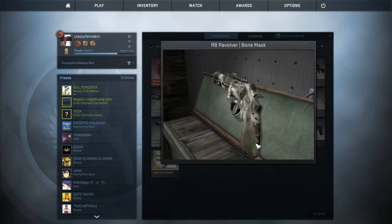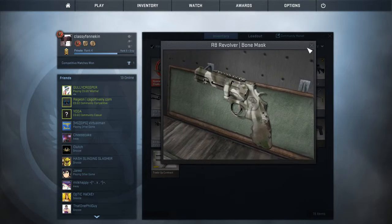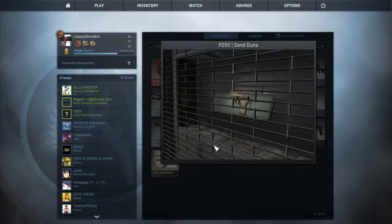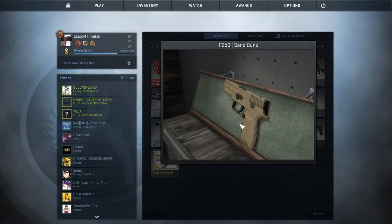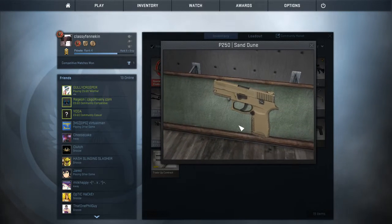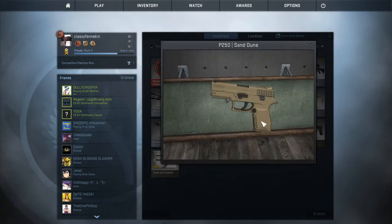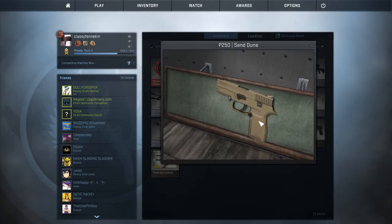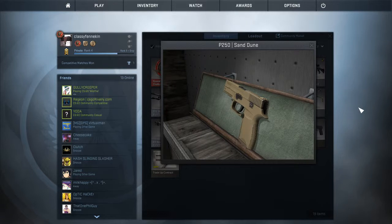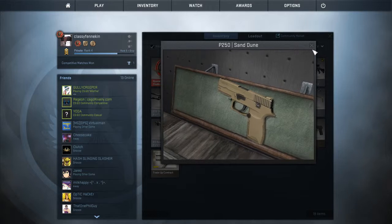This is my R8 Bone Mask — it's in really good condition still. And this is my P250 Sand Dune. The reason I wanted this is I want to make it a meme — I'm going to put a Phase sticker, an MLG sticker, and a Drug War Veteran sticker on it. I'm going to buy a name tag and call it 'Meme Gun.' I know it's not battle-scarred but I like better conditions for my guns.